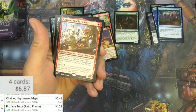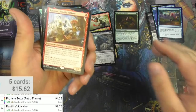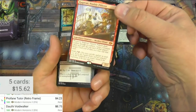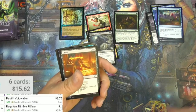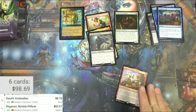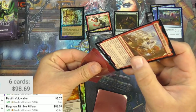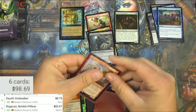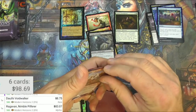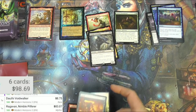Dauthi Voidwalker — oh well, there's one you want right there. That's pretty decent actually. Dauthi Voidwalker, Ragavan Nimble Pilferer — just the standard version of it, still pretty high demand. 83 bucks for Ragavan. Let's get a little red sleeve for my red monkey pirate. Off to a good start this box right here — I don't want him to get damaged as I fold it in half trying to tuck it in there. Monkey pirate, go!